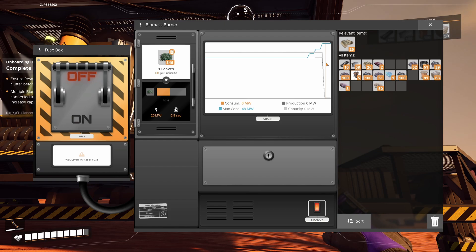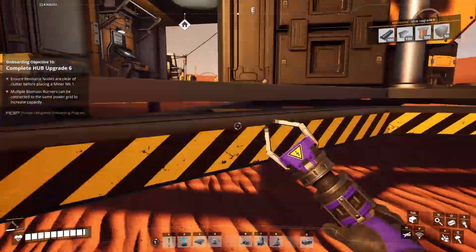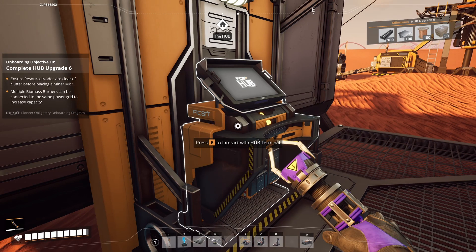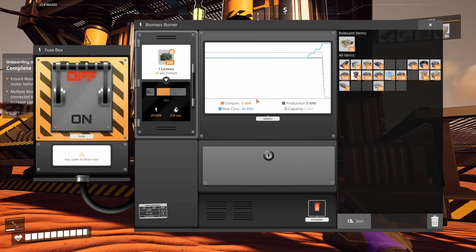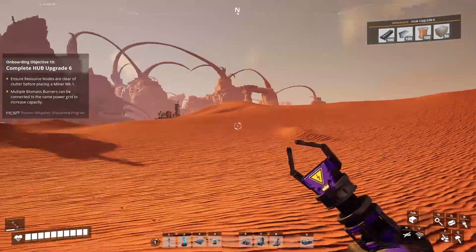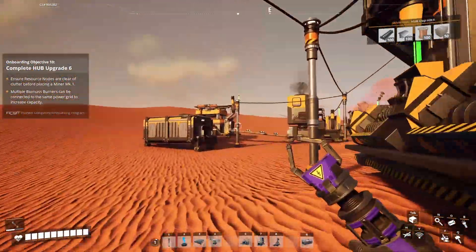Our production is running. The first iron line: iron ingots transforming into iron plates, and it made quite a few. Over there the copper line: 30 per minute into the smelter, 30 copper ingots into the constructor, and 15 copper ingots make 30 wires. So we're producing 30 wires per minute but only using 15, meaning that storage will fill quickly — very soon we'd want a splitter to split the 30 into 15 and 15. Last but not least, the limestone line: miner directly into the constructor, making 30 concrete per minute.